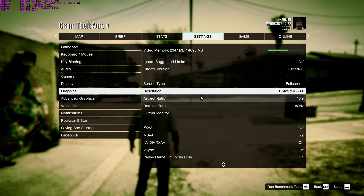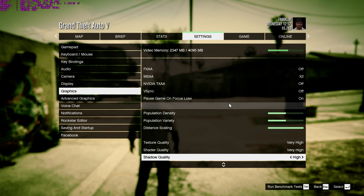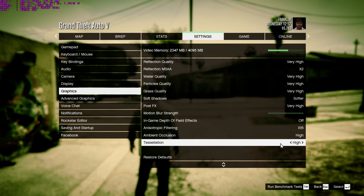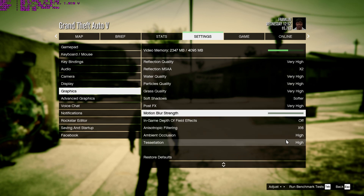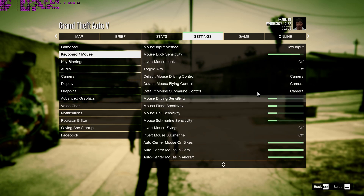Usually I play at 144fps and it's a little less noticeable, but it's noticeable and it's very annoying. These are just my settings — it's mostly on ultra, with a couple things turned down a little bit like tessellation. Advanced options are all off. So, I have it on raw mouse input.